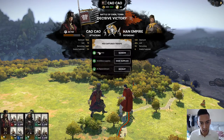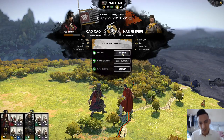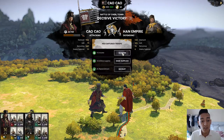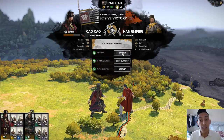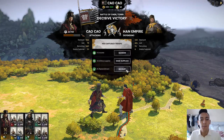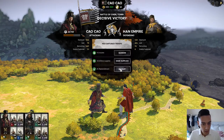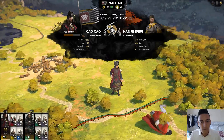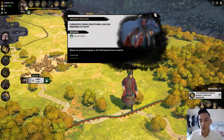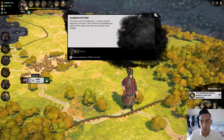We have several prisoner options: ransom them for 113 income plus 8 military supplies, or plus 4% replenishment. I think we'll go with recruit — I want more troops. And done. Yuan Huang, you will no longer be a pain in my back.